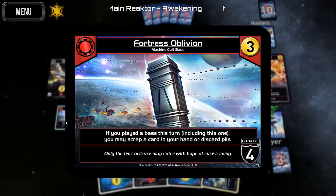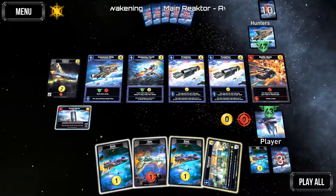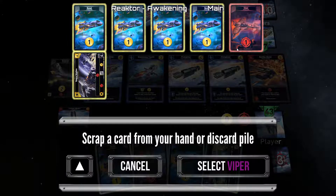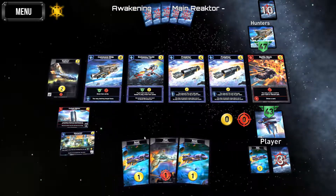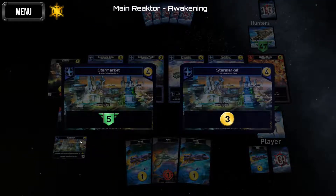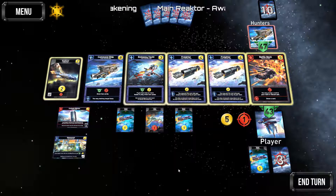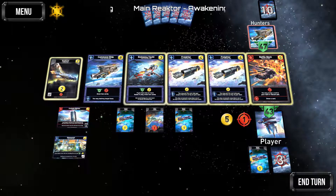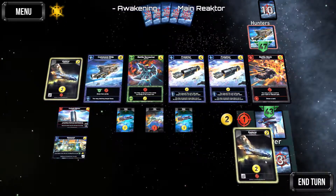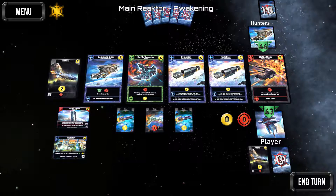What does this card do? If I played a base including this one, I may scrap a card in my hand or discard pile. Let's go ahead and scrap the viper. Star market — I'll grab the three, play the rest for a little bit more. With five we can get the embassy yacht and the explorer, and ping him for one point.